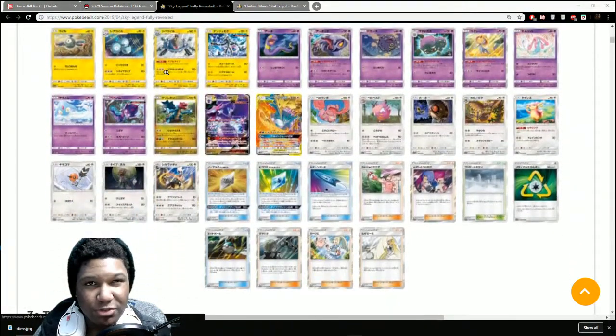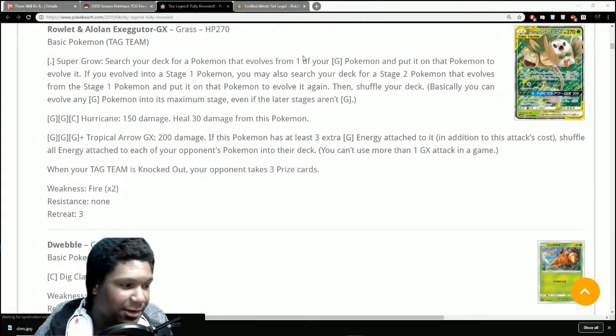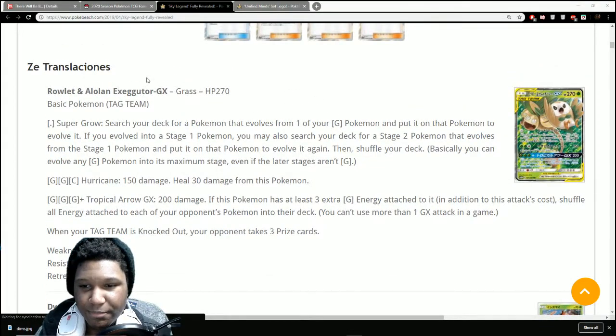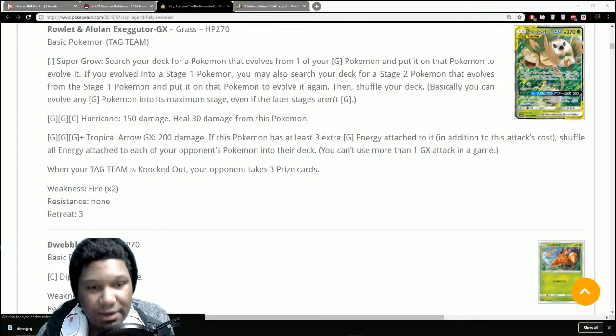It's coming alongside another set that's dropping in July in Japan, so they don't want to overload you with too many cards at once. Just a notice — sorry if I sound sick, allergies are absolutely bothering me. Anyway, let's go through the major cards. We've got Rowlet and Alolan Exeggutor GX — 270 HP. As usual, these tag team Pokemon have very bulky health. Super Grow costs absolutely nothing: search your deck for a Pokemon that evolves from one of your Grass Pokemon and put it on to evolve it.